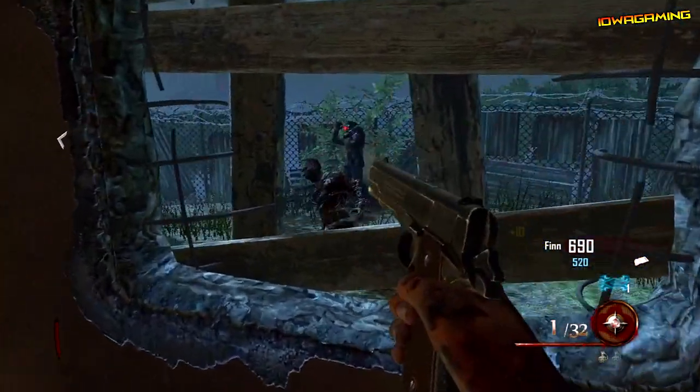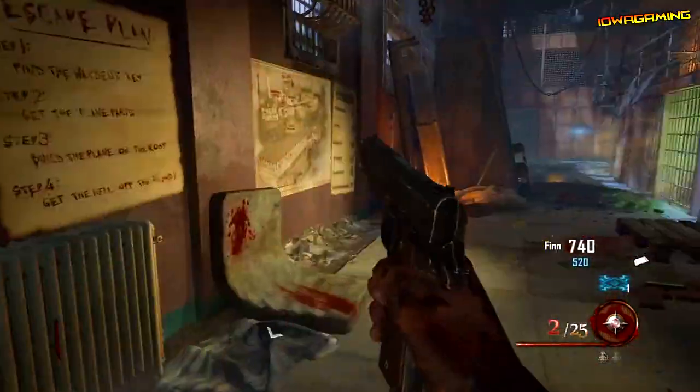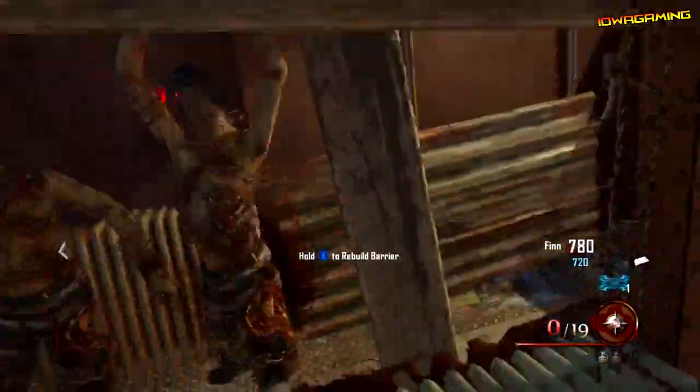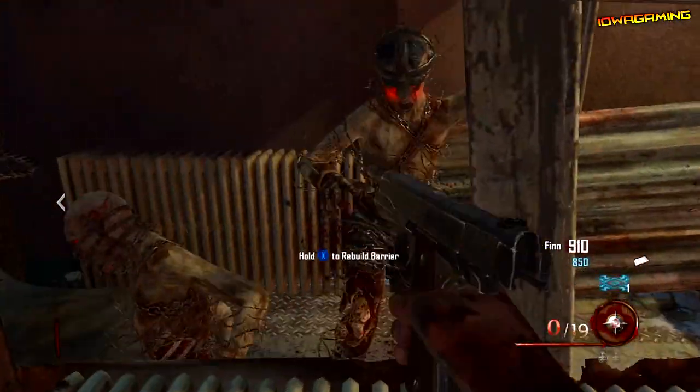Now this is the best trick for getting doors open if you guys are very short on points and you just need that door open — like if you have 730 points and the door is 750 and there's no more zombies and no more windows to fix. This is the perfect trick for that.